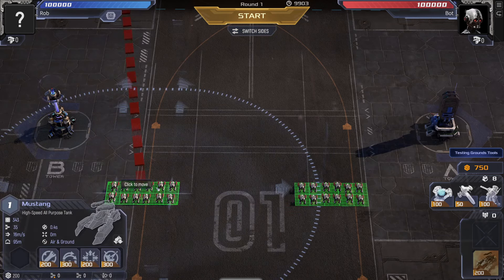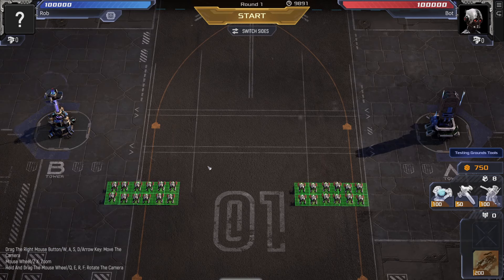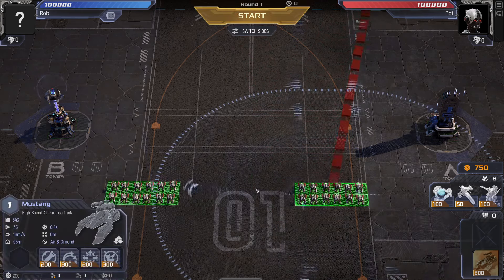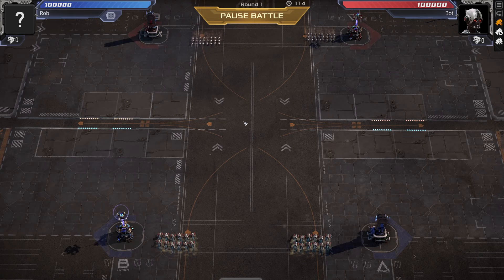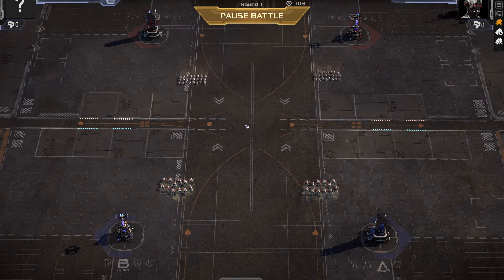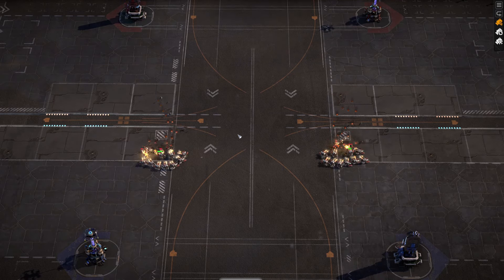We're going to go up against the Mustangs. Look at the hit points: 343 on the Mustangs versus 292 on the crawlers. They're both the same speed, so you would imagine the Mustangs would take this one. But I was wrong last time around. Mustangs are actually one of my favourite units in the game, because they attack not just the ground but also the air. They should be too much for the crawlers. As I expected, the Mustangs are definitely on top.